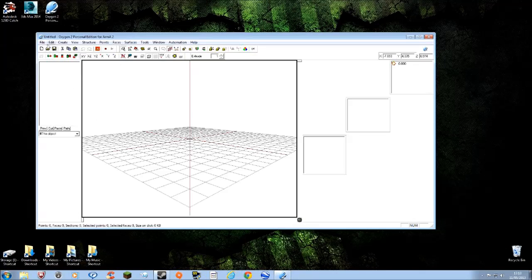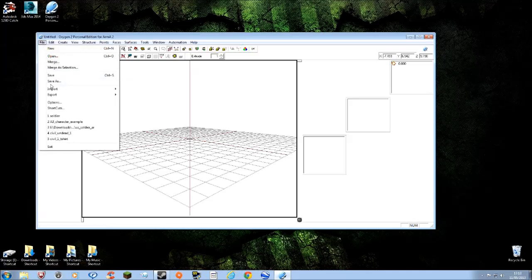Now go back into Oxygen 2. You can't just open it directly - you can't go to Open and load it up that way, it won't work. You've got to go to File and then Import, and then select the top option which is 3D Studio.